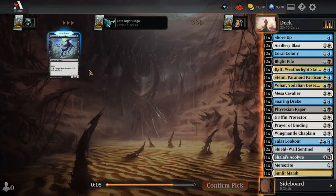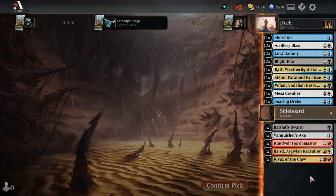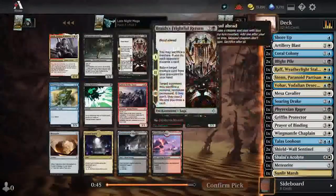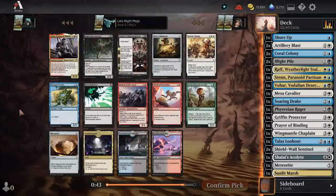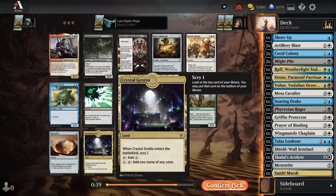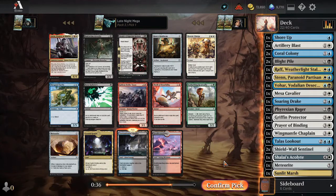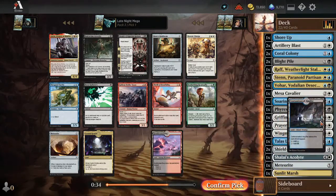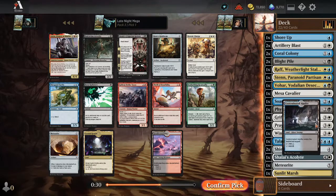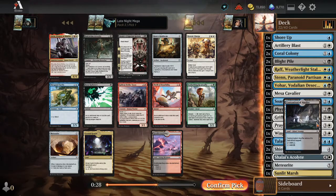Gryphon Protector? Sure. Tattered Apparition — I don't think that's really good. This one is in our colors. That's the type of land we want, so once again, pack three just like pack two — we're going to start it off by picking a land here.